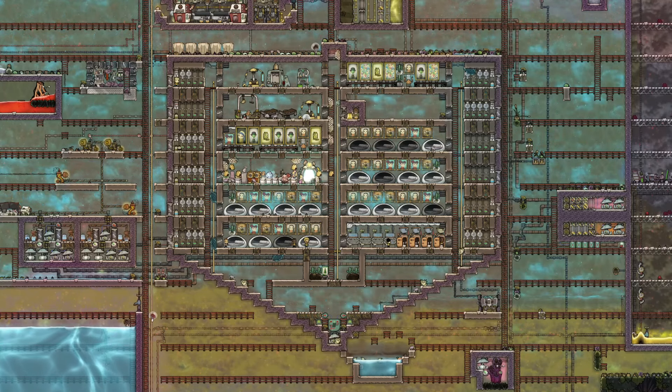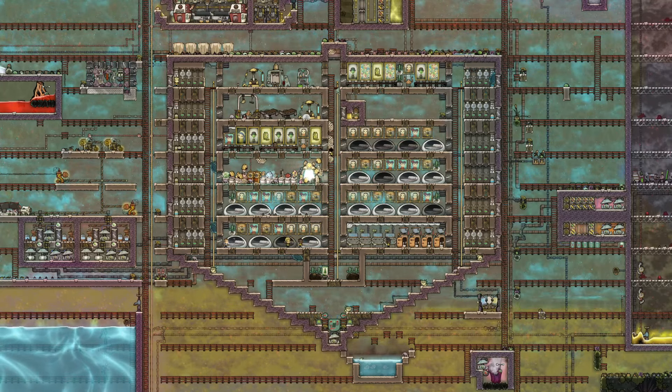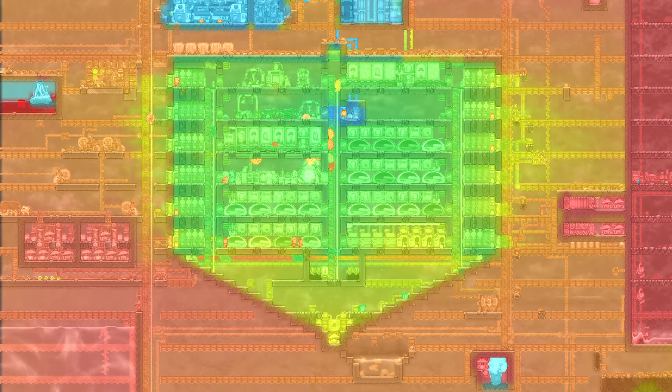A common idea is not to have suit access to specific areas, but instead to have a safe base area which then has suit access to the rest of the map. This makes controlling oxygen and temperature much simpler within the base, and makes exploring much quicker and safer.